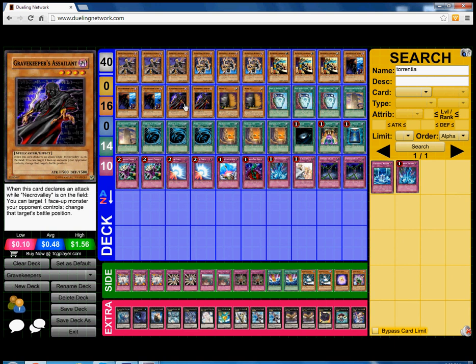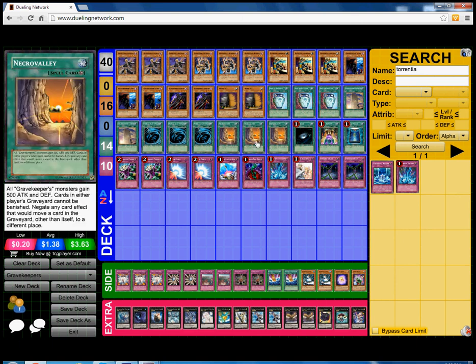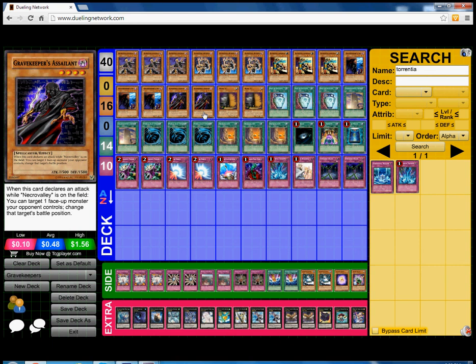Next we play double Gravekeeper's Assailant — I think this card is really really good. What this card basically does is act like an Enemy Controller: it's able to change the battle position of one face-up monster your opponent controls, so it basically gets over any monsters with 2000 or less DEF, basically 1900 or less DEF with Necrovalley on the field.